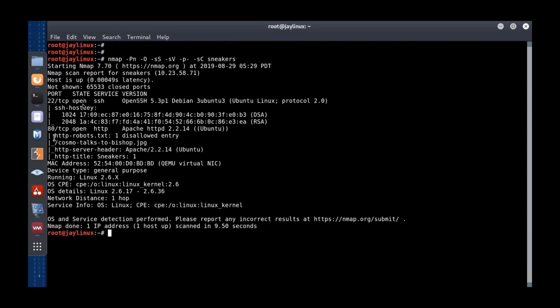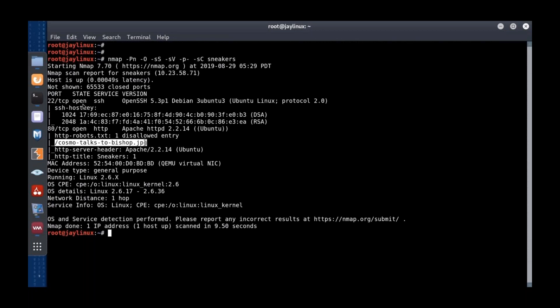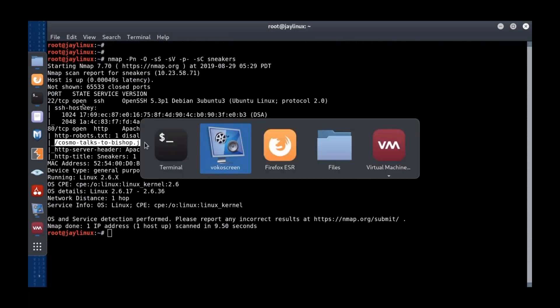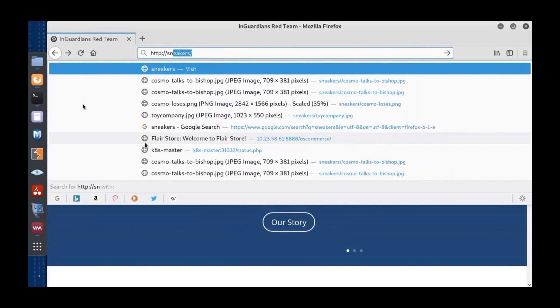NMAP's script scan has already found there is a robots.txt file. The robots.txt file is there to tell Google's crawlers and other web crawlers: please don't crawl and cache this content — we don't want people to find it. So of course, as an attacker, the first thing we're going to do is go look at that.